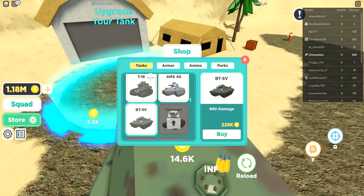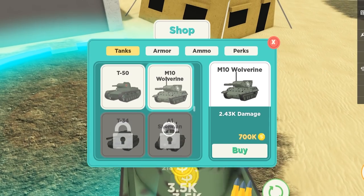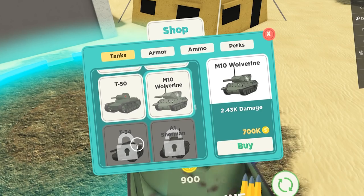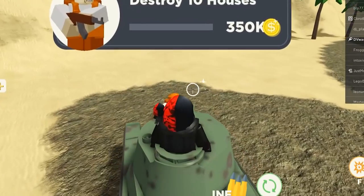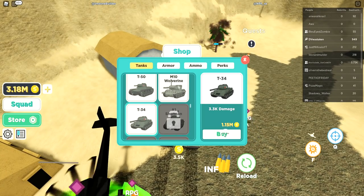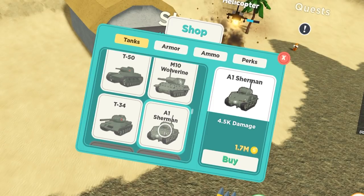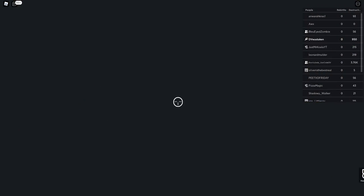We're at one million already. Let's buy these tanks — we can afford the T1 but not the A1 yet, we need about 3.5 million. Let's accept this quest and take the wall down. We're going in. Now we can afford it — 1.7 million for the next tank. Jungle Ambush is unlocked, let's go.